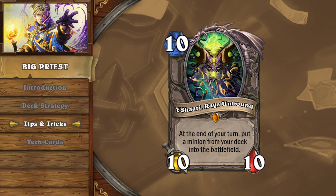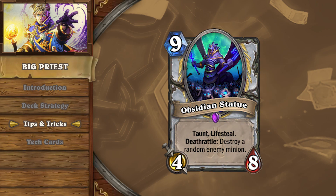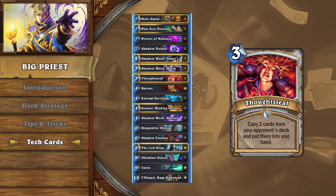Y'Shaarj will always be your best target for Eternal Servitude. Pulling Obsidian Statues neutralizes aggro and midrange boards for free and powers up your Eternal Servitudes. Some decks, such as Theo's, will use Thoughtsteal for a more proactive strategy against control decks, particularly against Priest mirrors, Mage, and Warlock matchups.